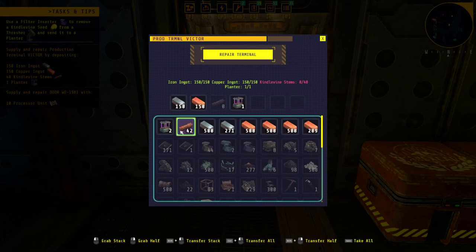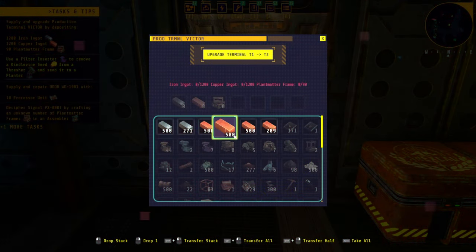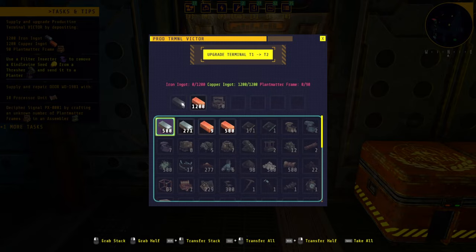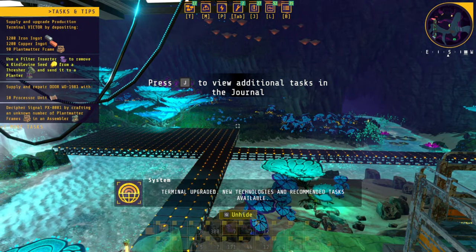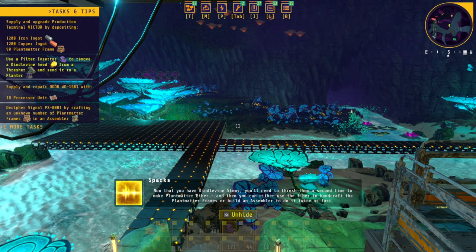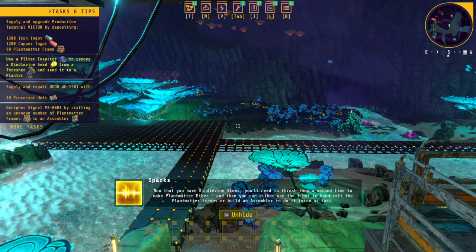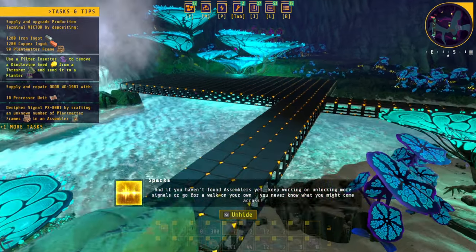The last part — yes! First thing done. Repair terminal — tier unlocked, no new technology available. That's a lot — I got a lot already. Need a few more of this plant matter frame. New technologies and recommended tasks available. 'It's time to do a bit of exploring and take things to the next level with those threshers. Now that you have kindle vine stems you'll need to thresh them a second time to make plant matter fiber, then use the fiber to handcraft plant matter frames or build an assembler to do it twice as fast.'